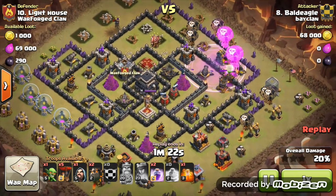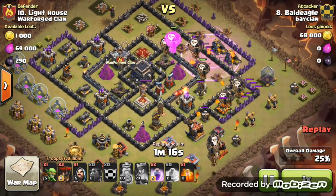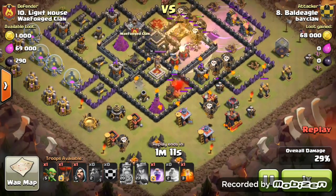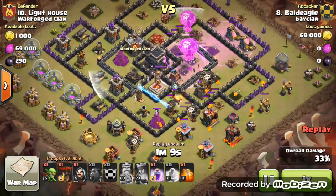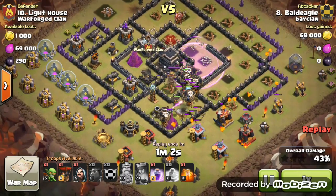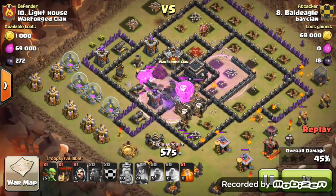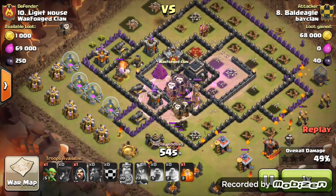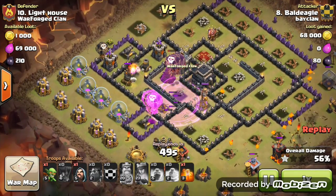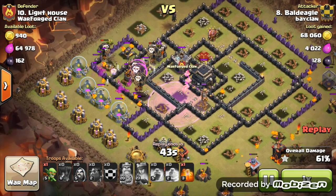Here comes the main part of the raid — the LavaLoon part. I'll admit I still suck at LavaLoon, so watching live I couldn't tell if it's a three-star, but now I probably could — there are still two Lava Hounds standing and plenty of Balloons left. He's carrying four Lava Hounds, which gives a much bigger shield for those Balloons, and both Lava Hounds pop making even more troops for cleanup.